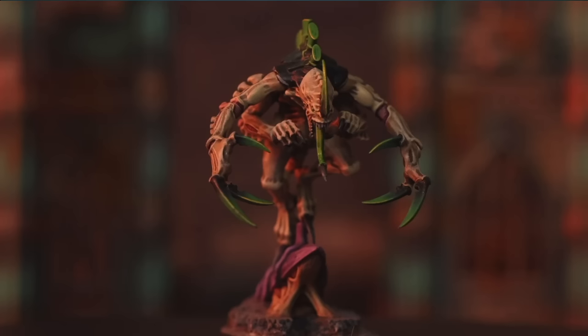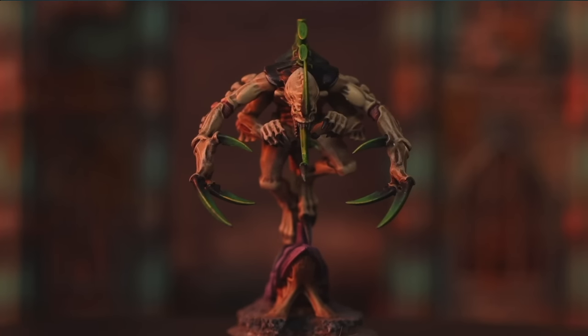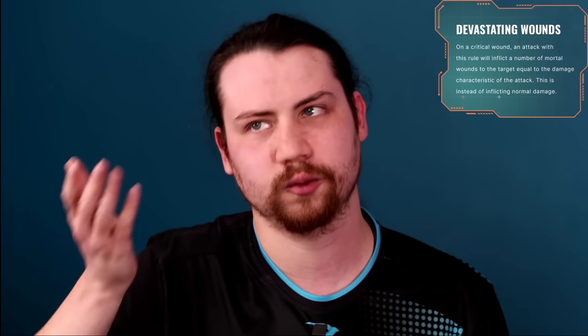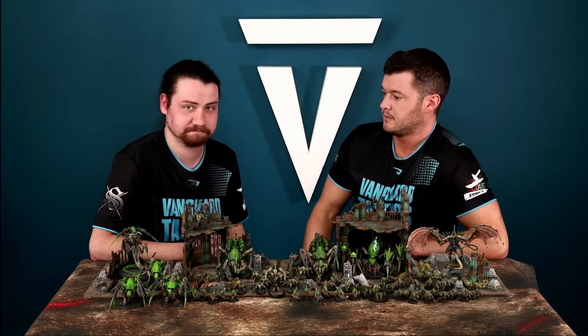The Broodlord can lead a unit of Genestealers. He's a reasonable beat stick in combat with six attacks, twin-linked claws, and Devastating Wounds. Twin-linked lets you re-roll the wound roll, and Devastating Wounds means a critical wound roll of six converts all your damage into mortal wounds, skipping armor and invulnerable saves, with spill-over damage between models. He's Damage 2, so every six to wound is two mortal wounds. He also has a psychic ability in the fight phase giving minus one to an enemy unit's hit rolls within engagement range.